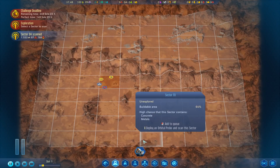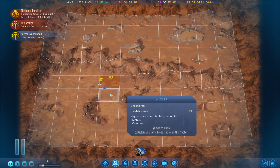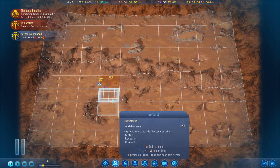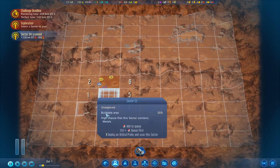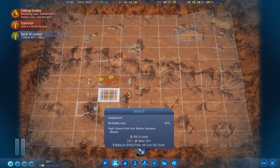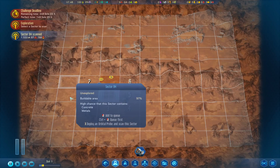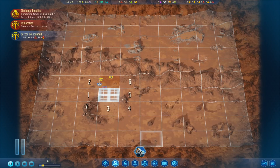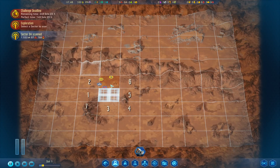First thing we're going to do is select a sector to scan. I want to scan the sectors around our immediate area. I'm down here so we can do that one, put some sensor towers around here so we can cover all of this area pretty quickly. My plan is to scan this area as quickly as possible, use my probes to scan other areas further away if we run out of things to scan. We try and keep our scanning constant. That's basically the plan.